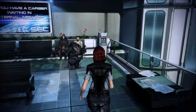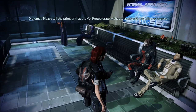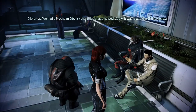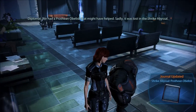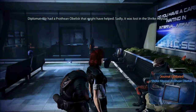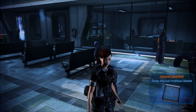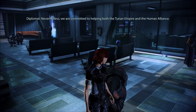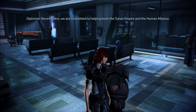A Volus is talking to somebody: 'Please tell the Primarch that the Vol Protectorate wishes to assist with the Alliance project. We had a Prothean obelisk that might have helped — sadly it was lost in the Shrike Abyssal. Nevertheless we are committed to helping both the Turian Empire and the human Alliance.'